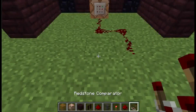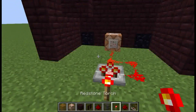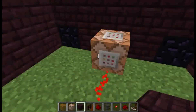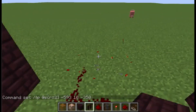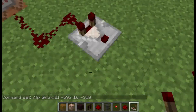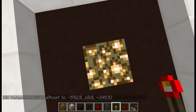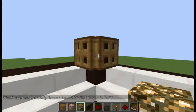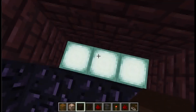Then right-click the comparator and place down your torch — now it's on. If you get anywhere close to the portal, you're going to teleport. Now if you go through your portal, you'll land at the destination and teleport.